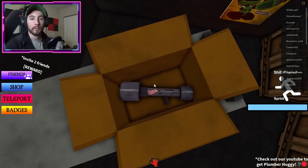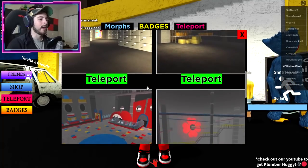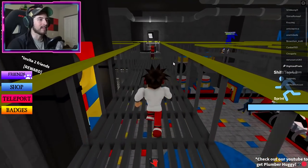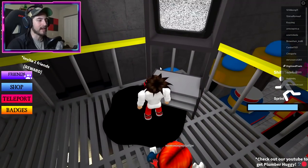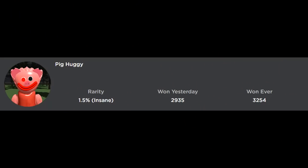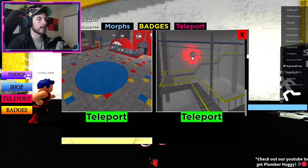For Ink Huggy, go to teleport and head over to the Make a Friend location. Once you've done that, simply walk towards the TV and there's going to be a pool of ink. Step on it and you'll get Ink Huggy.